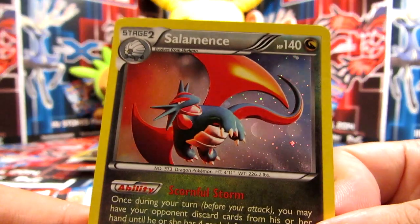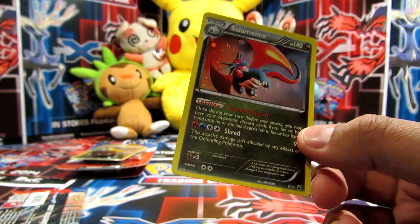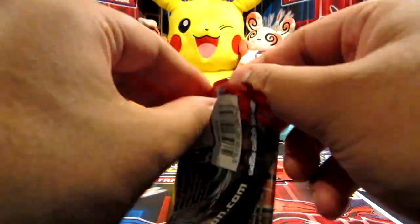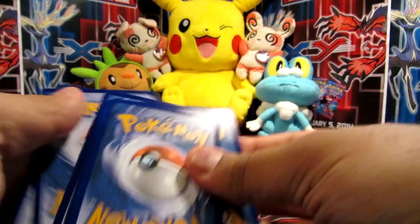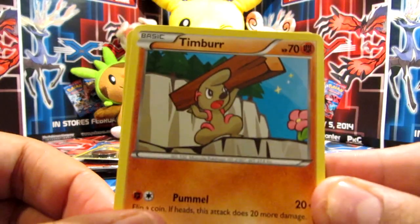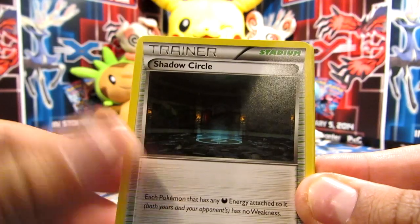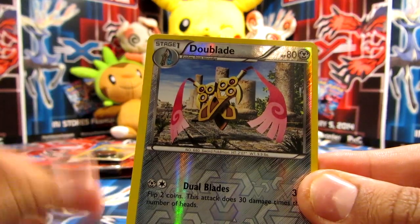And there's a Salamence holo right there. It's a bit hard to focus on this one - looks pretty cool. Put that into a sleeve - right here, sweet. And of course we've got a booster pack as well, so we'll open that up. Alright, so we've got Timber, Pikachu, Darkness Energy, Weedle, a Rua, Shadow Circle, Kakuna, Corsola, a Dewblade reverse, and a Stoutland rare. Nice!